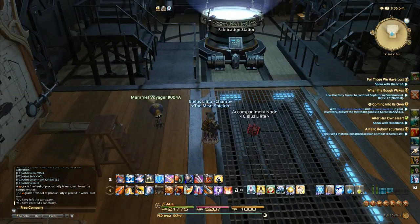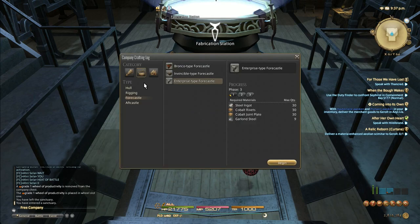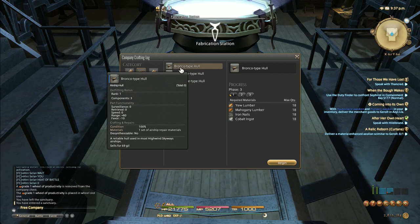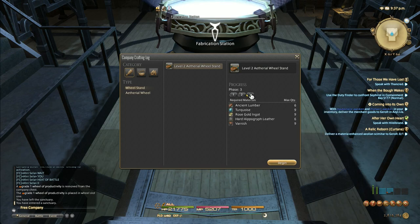This guy is more important to the airships, so I'll come back to him. For now let's go to the fabrication station. Here's where you make your stuff. The company crafting log will always set you back on airship parts. Here are the Broncos - this is what your basic airship is going to be made of first. Then you'll move up to Invincible and Enterprise. Ethereal wheels - those are real, and you start out at level 2 as far as I know. This requires cobalt, dark steel, ink, electrum, rosewood, mithril, more electrum, orange and gold ink, and even more. There are three phases here - you basically contribute materials for each phase, advance to phase 2, contribute more, advance, contribute more, and then you're done. You actually make it by the time you get through phase 3. It's a lot of work.